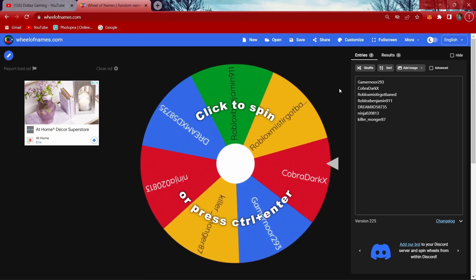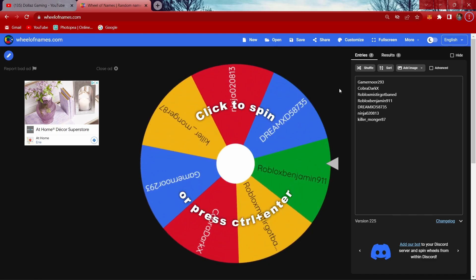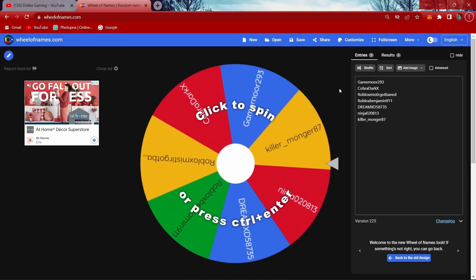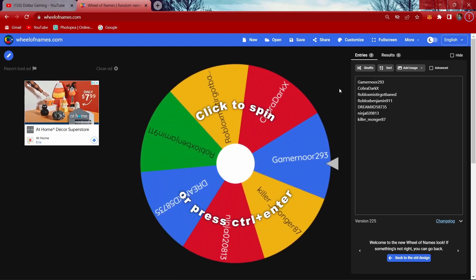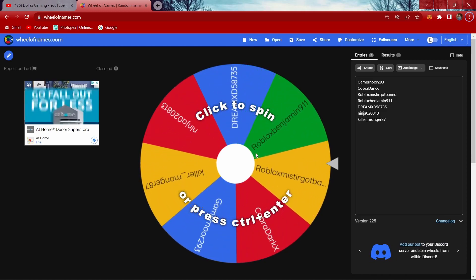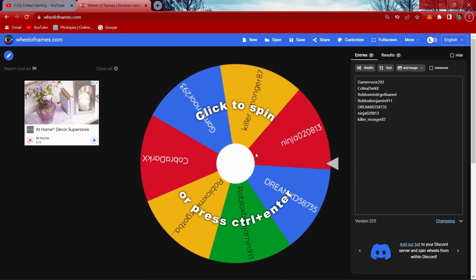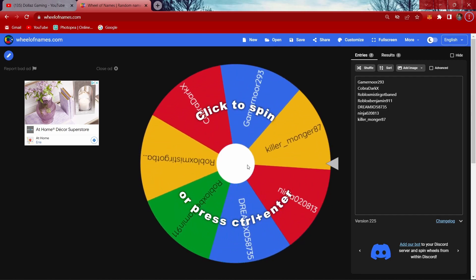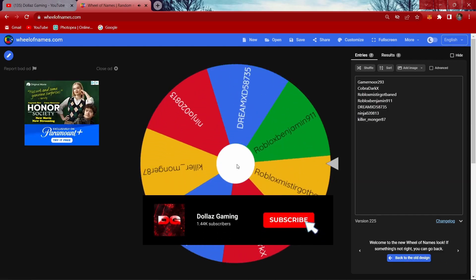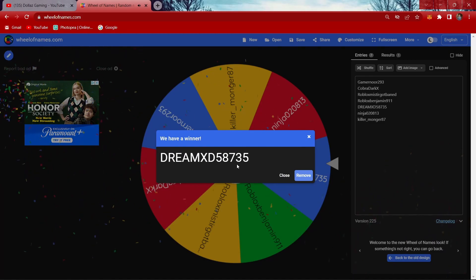I told you on the next video I was announcing the giveaway winner. There were other people who didn't enter their Roblox username, which was one of the requirements — you have to comment your username, not just your YouTube name. So let's see who is winning the two portals — it's dream XD 58735!